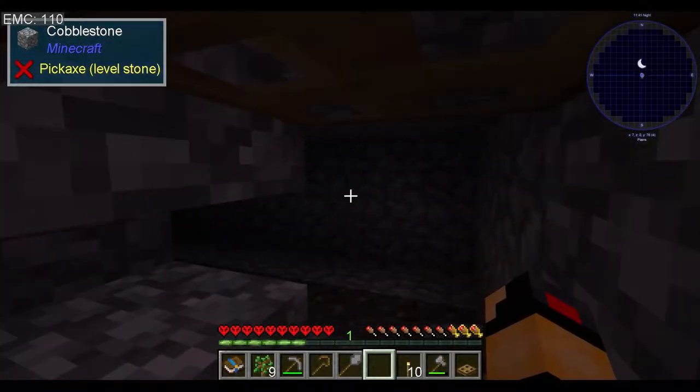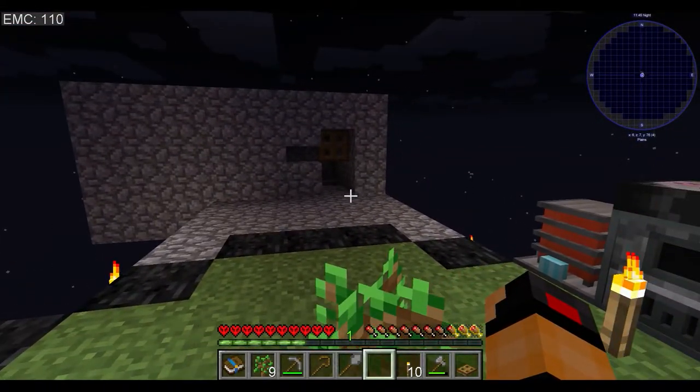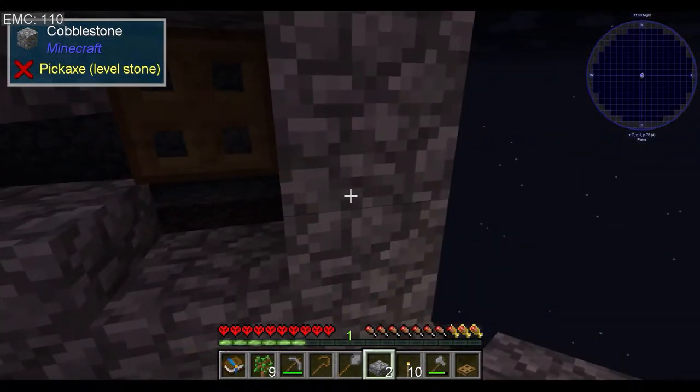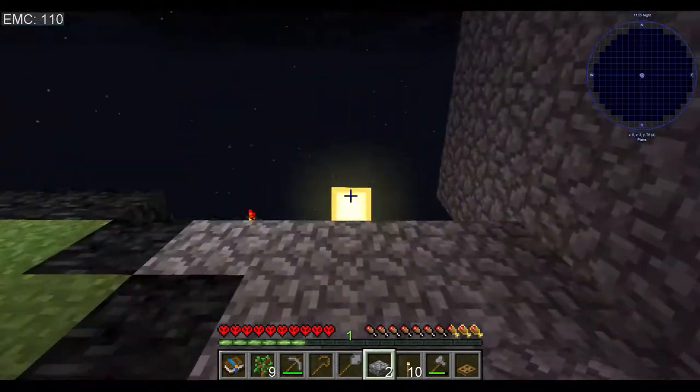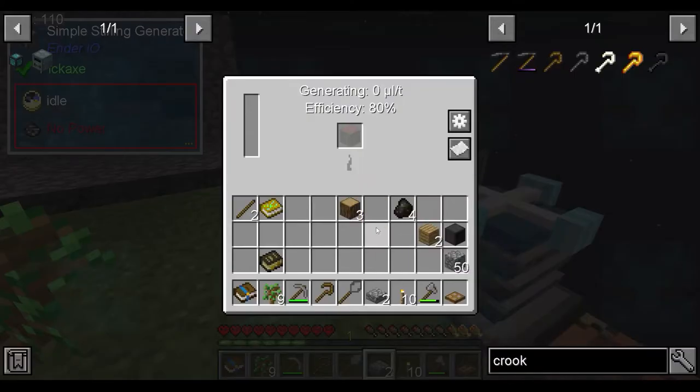I've also never put a roof on this - I've always left it open because I've always been a little bit worried that it won't work the way I want it to. Drop the torch out, close this up, and then we can get to work. We're actually just going to chuck one of these in as well. That should make them able to spawn in, so we should be good with all this.